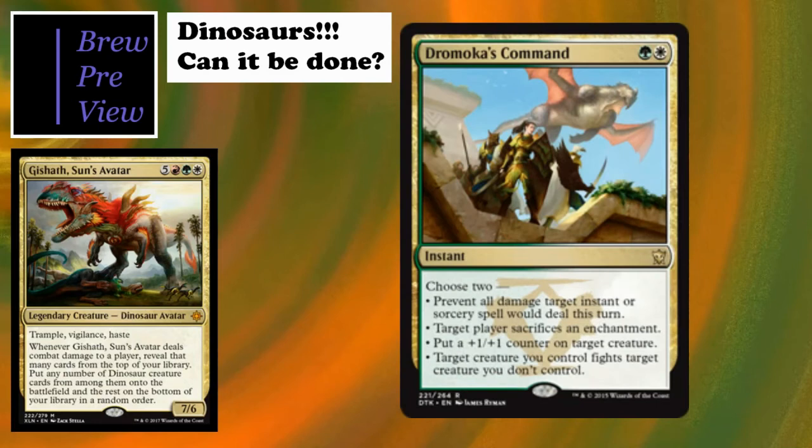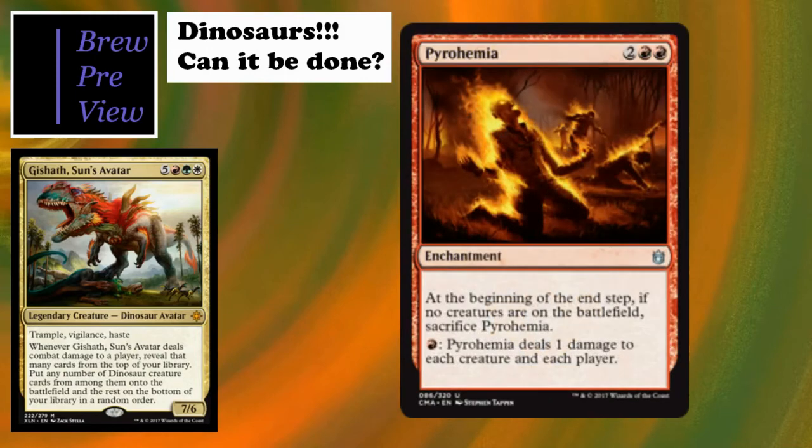Then we've got a throwback: Dromoka's Command. This card really does it all - a two-cost instant-speed spell. Choose two: prevent all damage a target instant or sorcery would deal this turn; target player sacrifices an enchantment; put a +1/+1 counter on target creature - which we're already trying to do; or target creature you control fights target creature you don't control - which we're also already trying to do. Really good modal card for the deck.